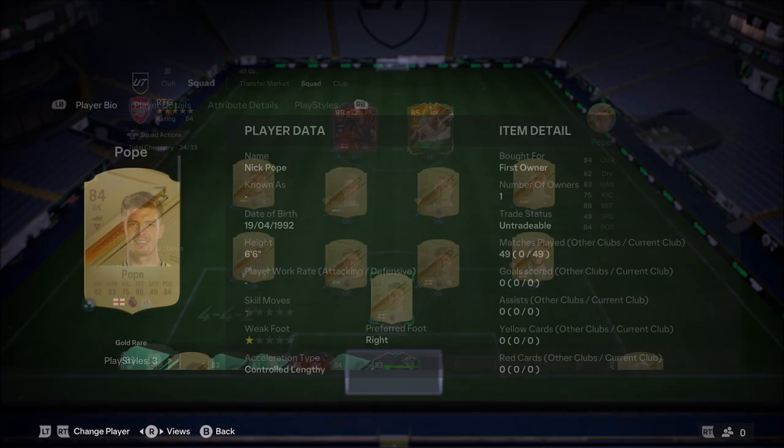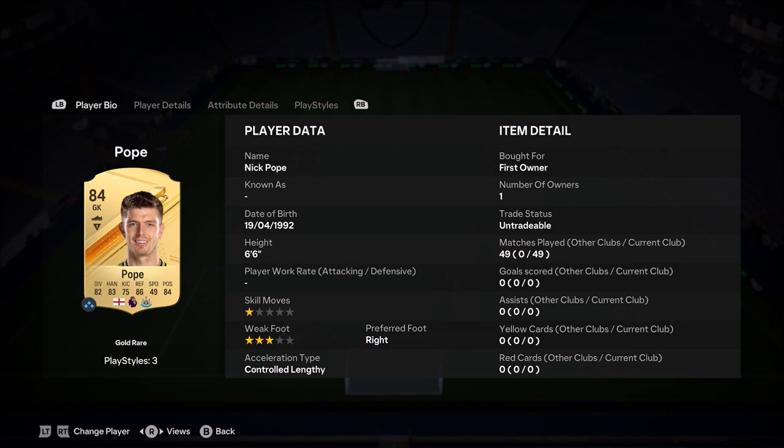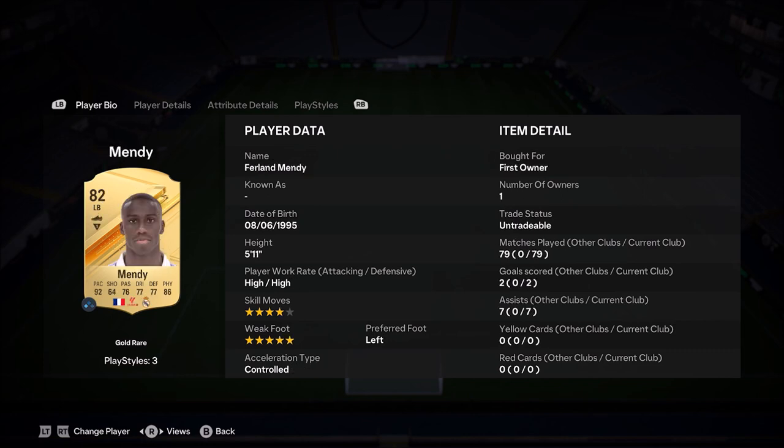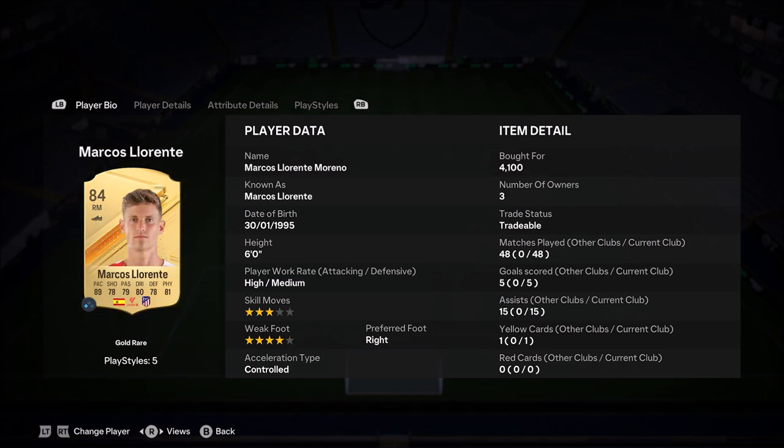In goal I've got Pope, 49 games, 0 goals, 0 assists. Then we've got Rhys James, then I've got John Stones, then I've got Martinez, then I've got Mendy who I managed to get out of an objectives pack, 79 games on him, 2 goals, 7 assists. Then we've got Marcos Llorente — I could Evo his card, but it costs 150k, so it's quite a bit of coins, but in 48 games he's got 5 goals and 15 assists.